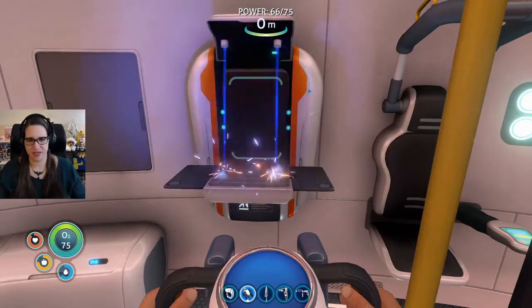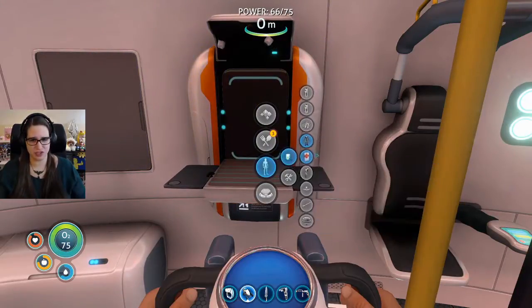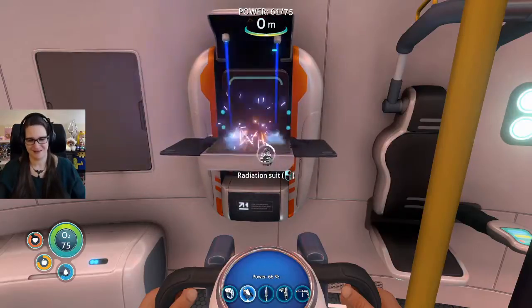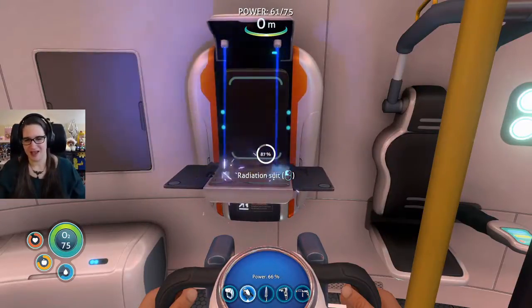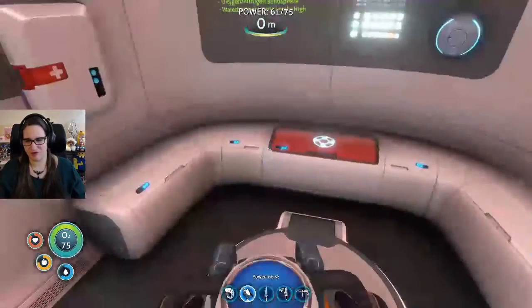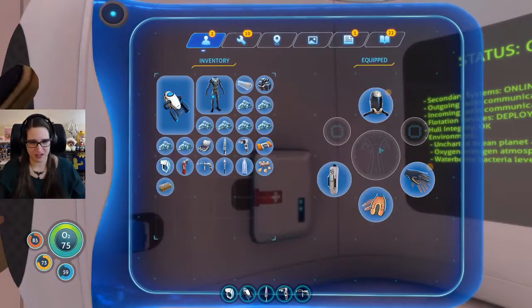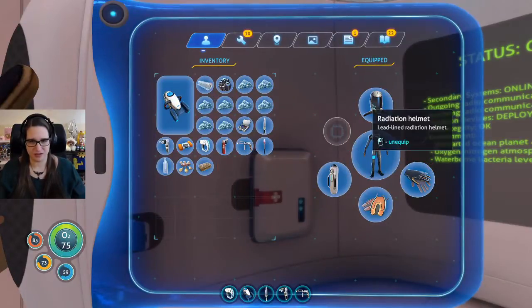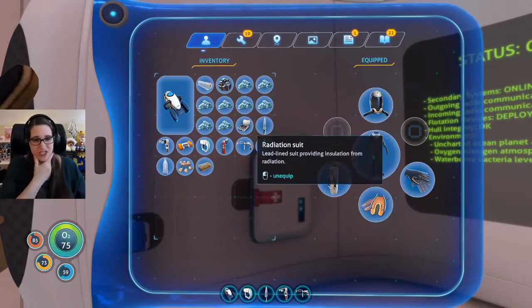We're gonna make another fiber mesh and now we should be able to make the suit. And now we won't freak out as much. Radiation suit is on. Put it on. Okay. We have radiation gloves and a radiation helmet.